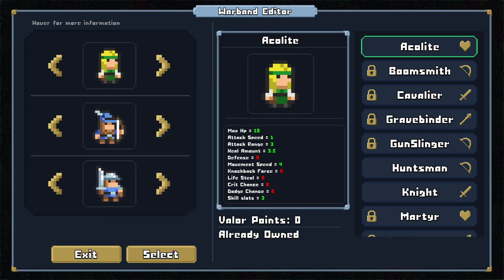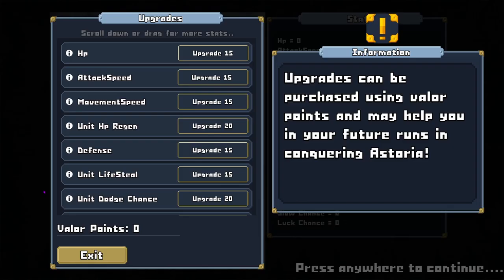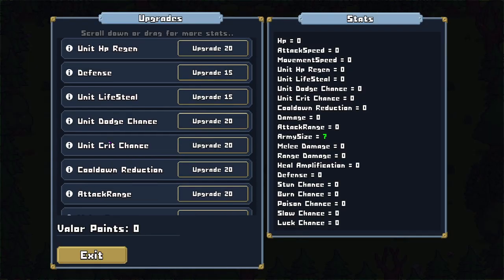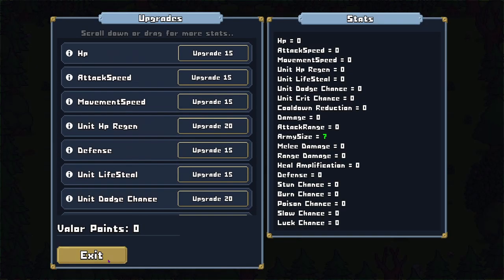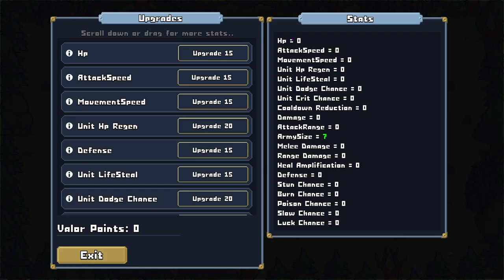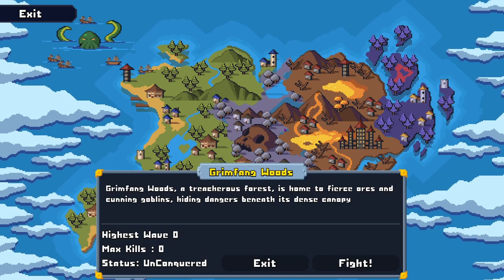Seems like a pretty basic setup — have a healer, an archer, and a knight — so let's just try that. There are upgrades purchasable using valor points that may help in future runs. You can select permanent upgrades that apply to your armies, so let's just give it a shot. We can fight in some areas but not others — this is obviously the starting area.